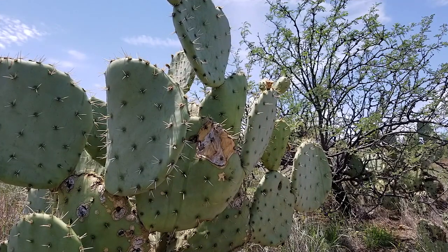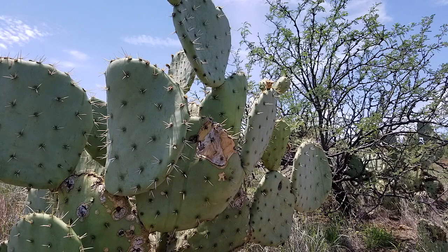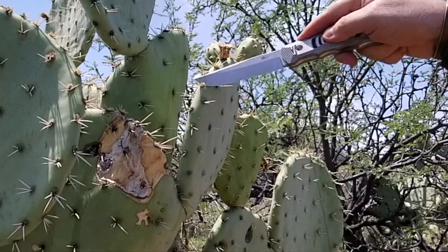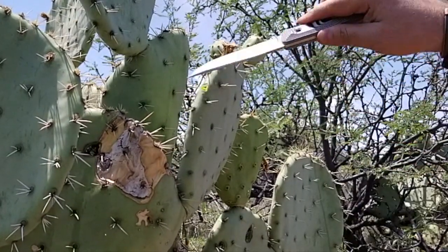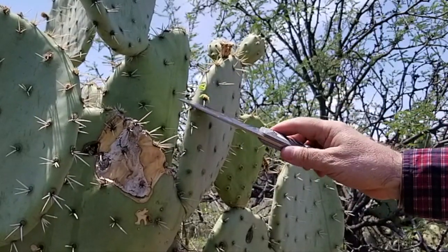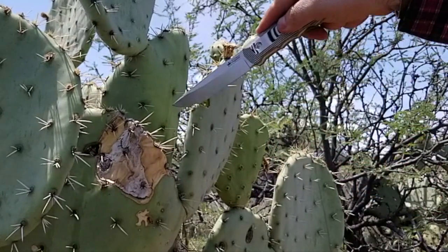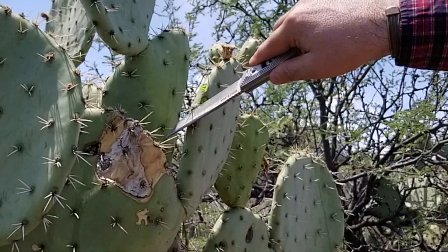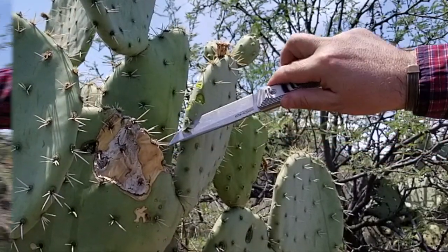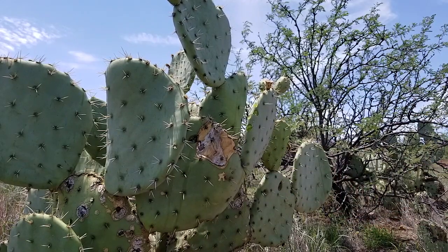Okay folks, we have a big nopal. Nopal is a cactus that you can eat — this is the one right here. It's pretty good for salads, you can fry it, you can cook it on the fire. And you just clean it like this before you cut it. Obviously, you need a sharp knife — which this one is. Just clean it, and once it's clean, you can cut the whole thing and cook it.